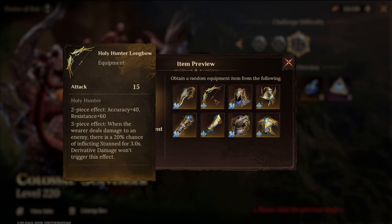We also have the Holy Hunter set, which is a favorite of all of ours, especially for content like Pillar of Trial or Fae Meander. This is Accuracy plus Resistance, but more importantly, when the wearer deals damage to an enemy, there's a 20% chance to inflict stun for 3 seconds — derivative damage won't trigger this effect. I would put this on anyone that does AoE damage, especially multi-hits, since there are more chances to proc the stun. Voresh is a perfect candidate — he hits the entire board 3 times. Dristo Arden also works great, hitting like 3 times plus his Gwenevar hits, so it's like 6 hits total.